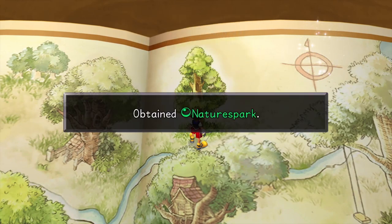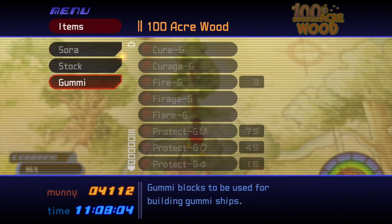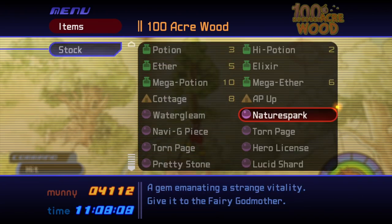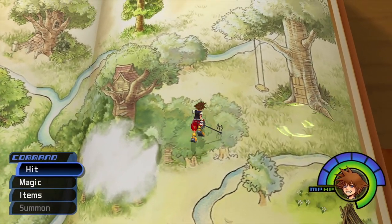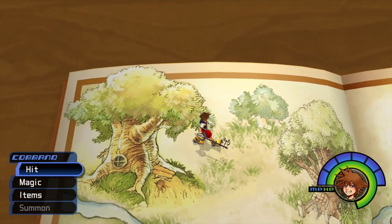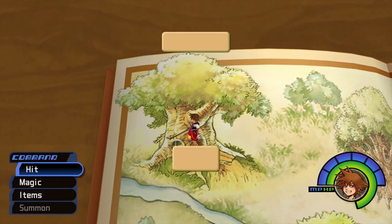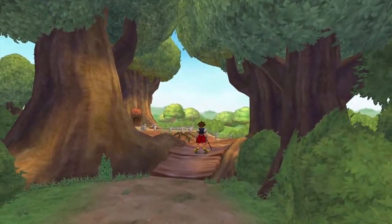The Torn Page turned into a new item. Obtained Nature Spark. What is Nature Spark? A gem emanating a strange vitality — give it to the Fairy Godmother. I believe there should be a new area for us to go to. Oh, expansive vegetable fields — this is probably Rabbit's area then. We'll give the item to the Fairy Godmother to end off the video.